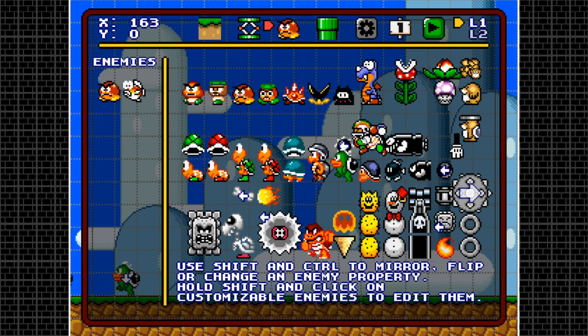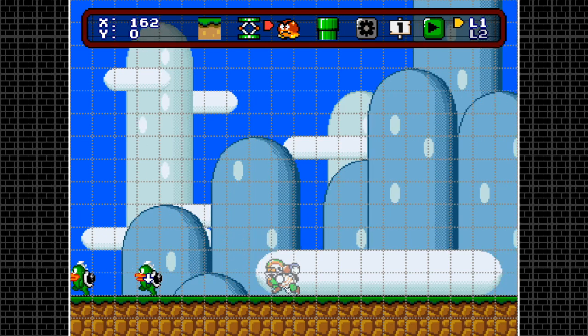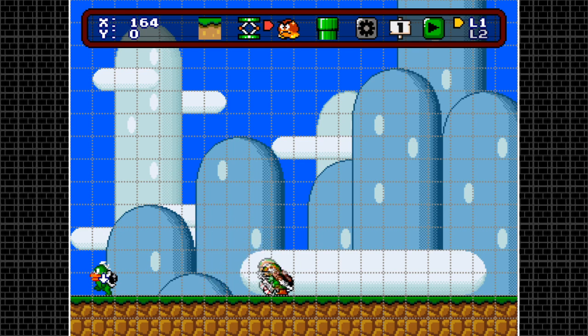Next are the Chucks. Hit shift to change which behavior you want. The first is the simple one that just runs. Hit shift again for the clapping Chuck that jumps when you're close. Shift again gives the arc-jumping Chuck that keeps jumping in arcs. Hit shift again for the baseball Chuck, and shift again for the football Chuck — the elemental shooter. That's all five behaviors.